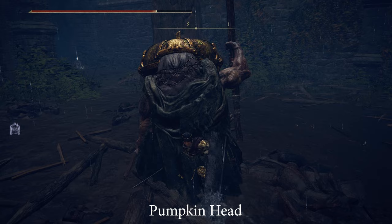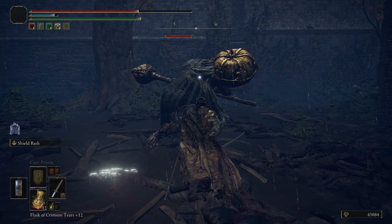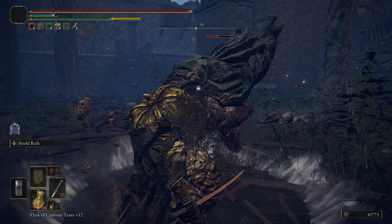Inside Castle Mourne, there is a Pumpkin Head. He uses a big maul and smashes his head to deal damage to the player. The maul is long enough and he does delayed attacks with it. Muscular body with a beard under his pumpkin — that makes him a boomer and a bodybuilder at the same time.